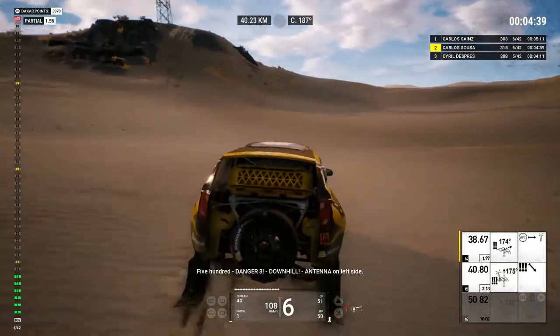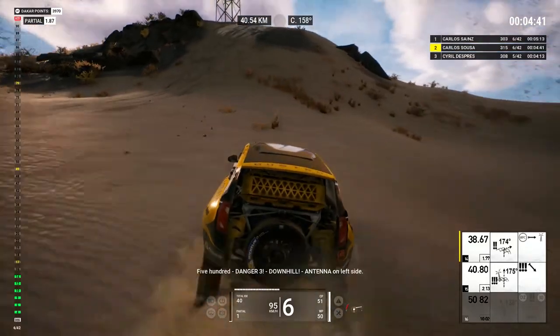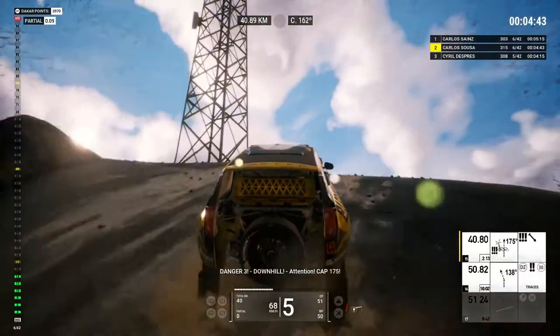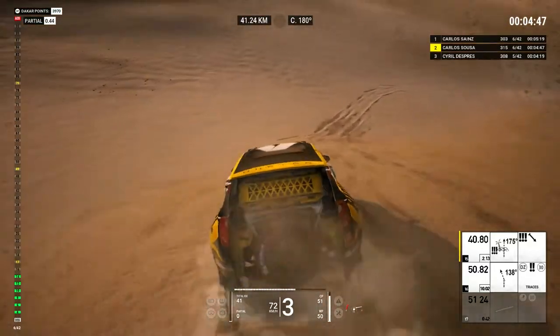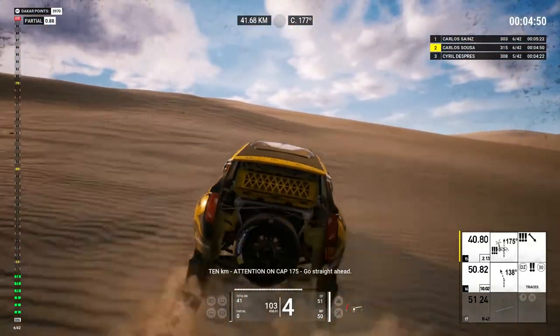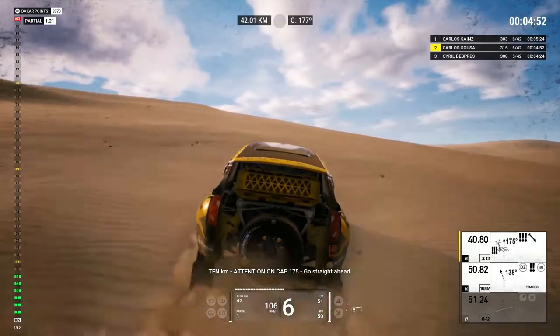Five hundred, danger three, downhill. Antenna on left side. Danger three, downhill, attention. Cap 175. Ten Ks, attention, on cap 175. Go straight ahead.